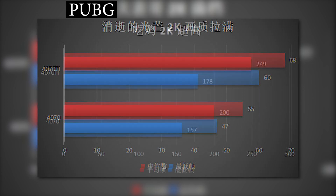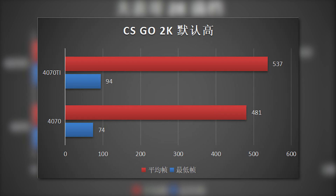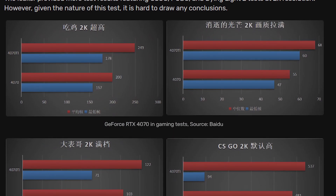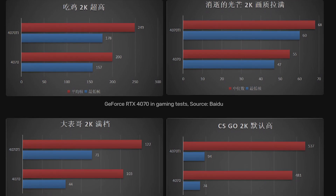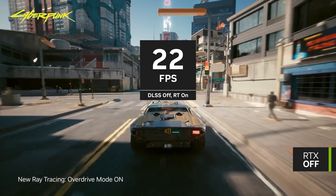The 4070 is 20% slower than the 4070 Ti on average across four different games tested at 1440p resolution. It should be noted that these games are not necessarily the most demanding choices, as third-party reviewers generally use much more GPU-intensive titles.